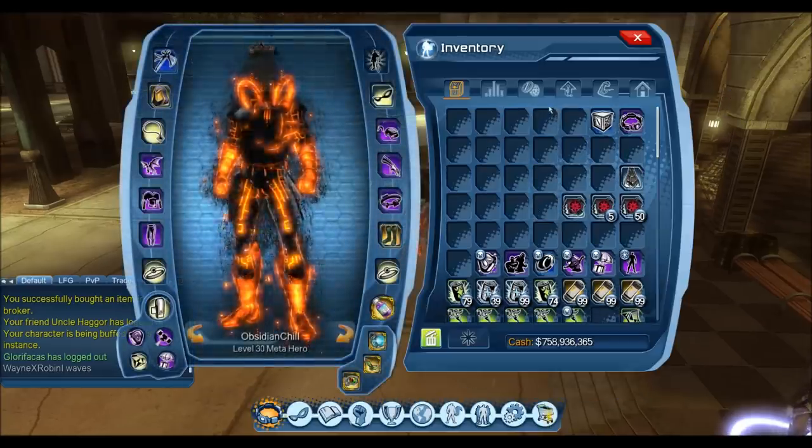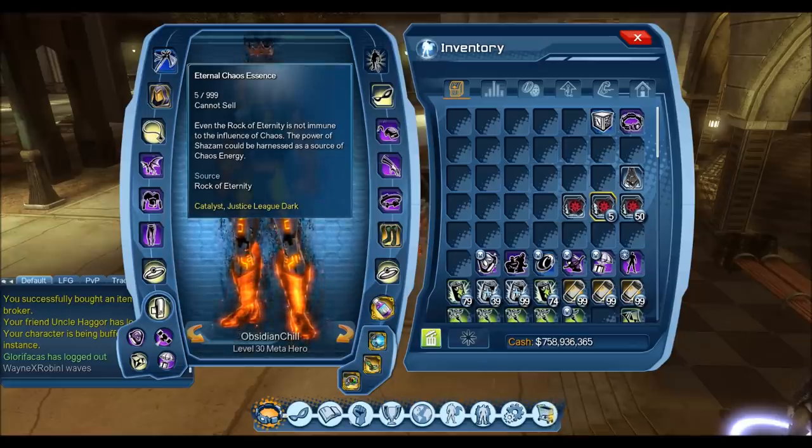The next Essence is going to be the Internal Chaos Essence. This is from the source of Rock of Eternity, which means it's the duo. That drops off the last boss in the duo off Shazam. It has a random chance to drop that Internal Chaos Essence each time you run the duo.